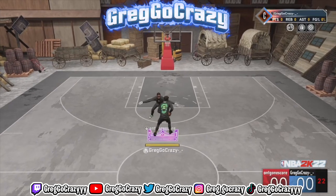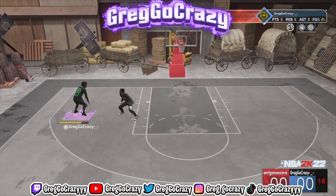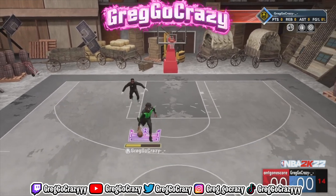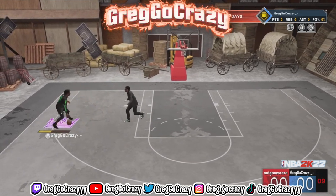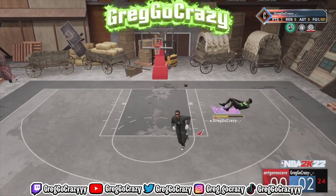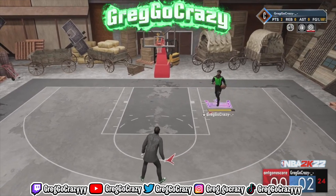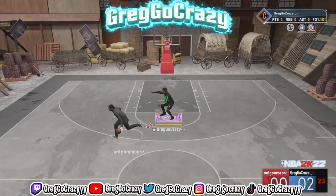2K23 drops in about 19 or 20 days. As you can see in this gameplay, I am using the Austin Slide. The thing about it here is I can use it sometimes but not all the time because I'm on the 1v1 court, so I can't really go diagonally and let go cleanly. But I'm still cooking — right now the score is 2 to 0 and he's not checking me any day of the week.